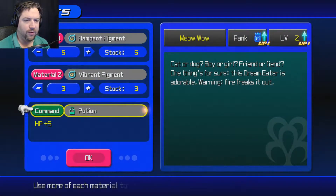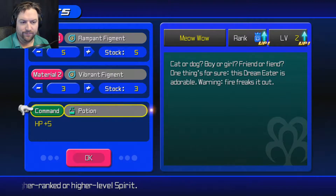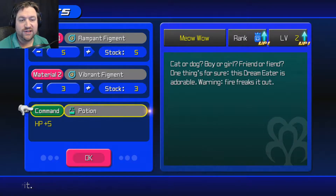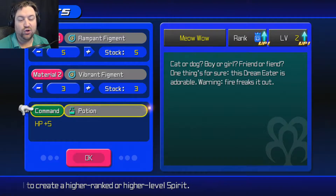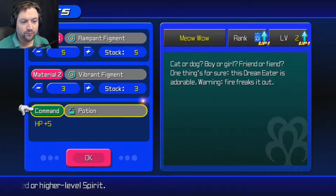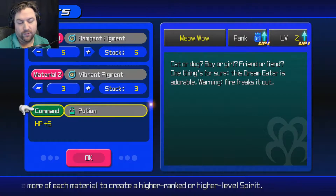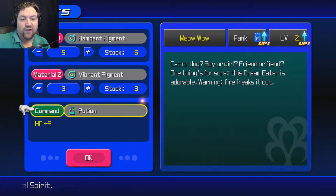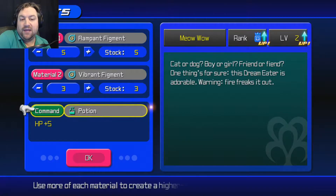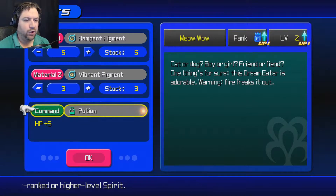I'll give it a potion — it gives HP up by five, and I have nine potions so no problem. There is a limitation though: you can only put one command or item in the list. Even though I have six potions, I can't put six in — it only works once. Also, you do lose that command or item, so if you put a command like Strike Raid in here, you will lose it from Sora's abilities. Highly recommend not giving away abilities you really like unless you have extras.